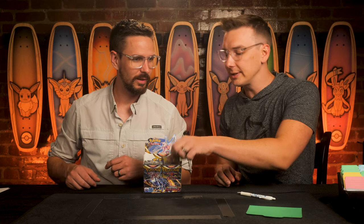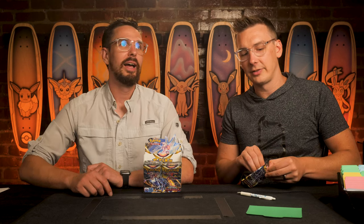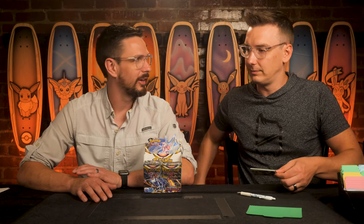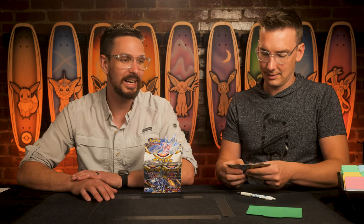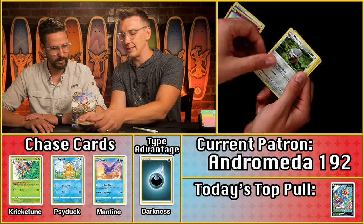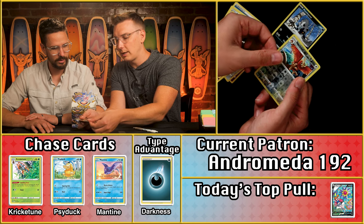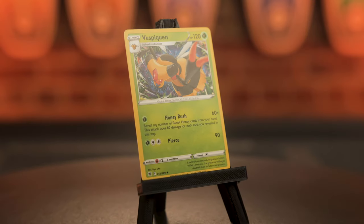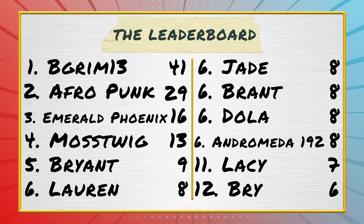Andromeda 192 had a solid six points last round — possibly from multipliers or bonus points. The electric energy last time basically did nothing for anyone, so six was a decent result. This pack: no darkness energy, but we get the Psyduck for an extra point. A two-point pack. That brings Andromeda to eight for Astral Radiance.